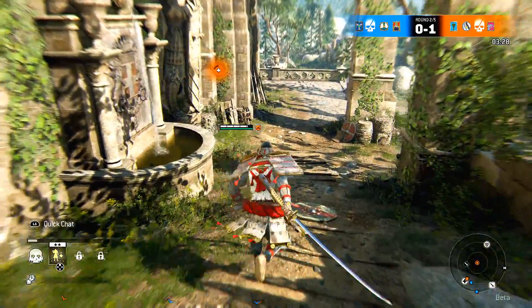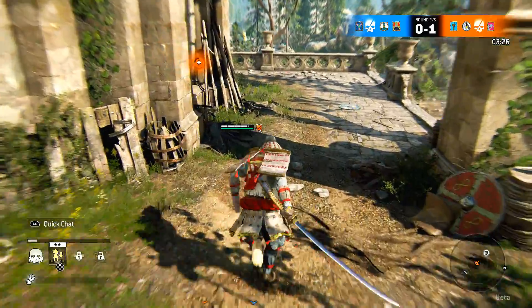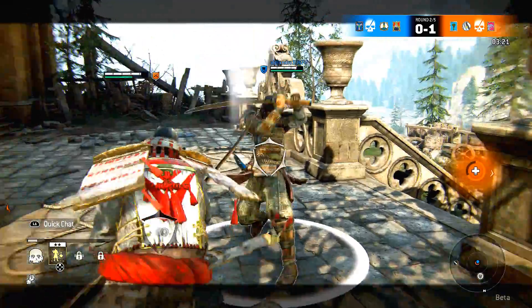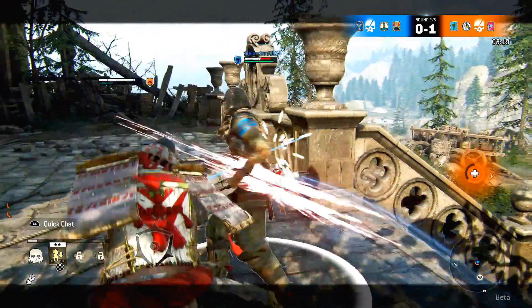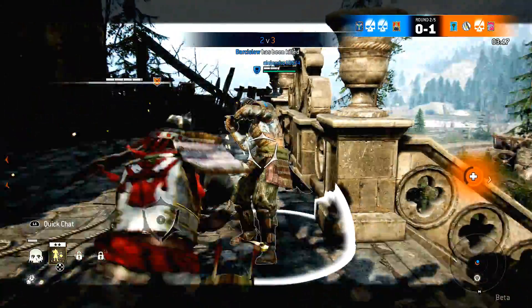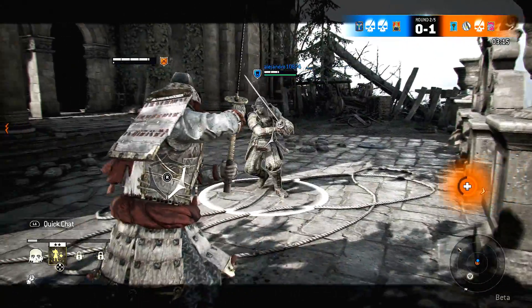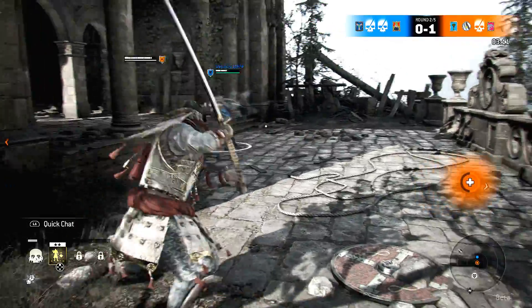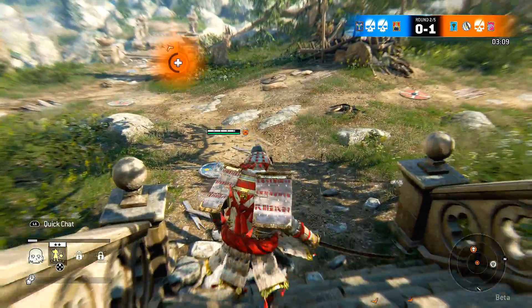When you see white crosses on the floor, that means your teammate has died and there's a chance you can revive them. Here I encounter an enemy, face up with him, put a few slashes in — waiting to see if he wants more. I lose some stamina, keep my guard up, and he runs away — smart choice.